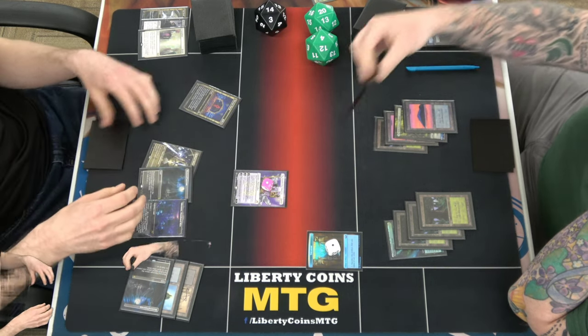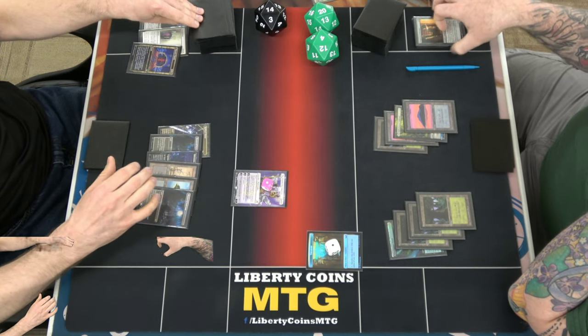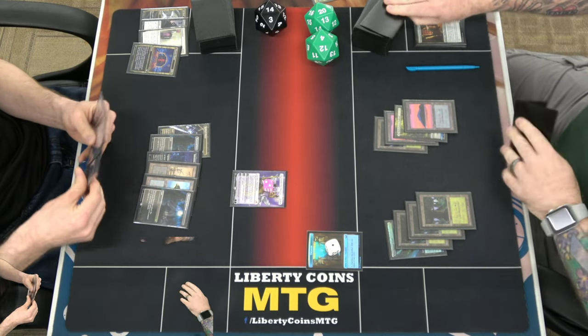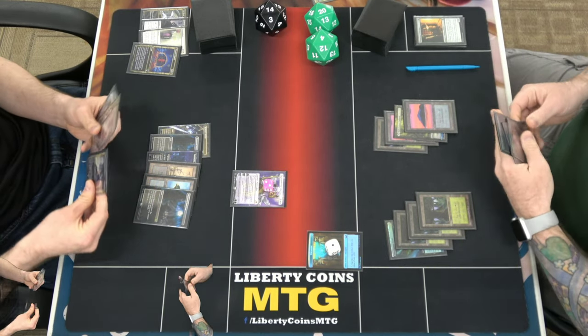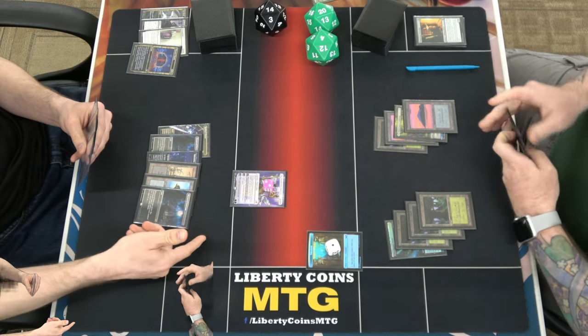Destroy that. I don't want to use it up. Pass. She has to do something — I want to play plus Wanderer pass, minus Wanderer pass.